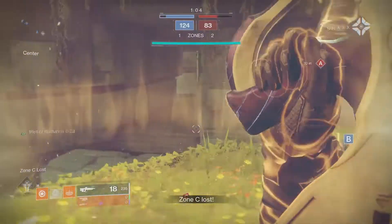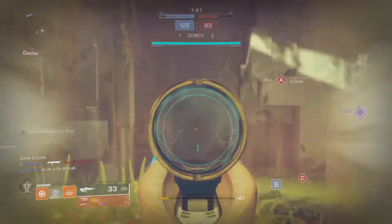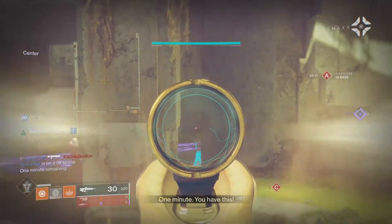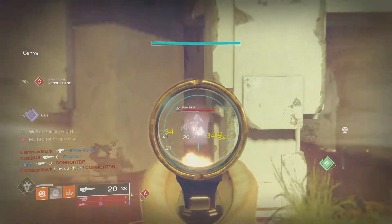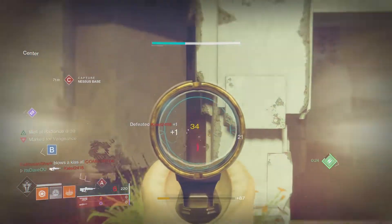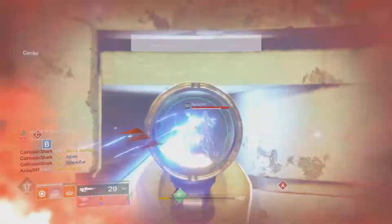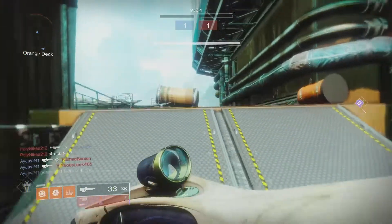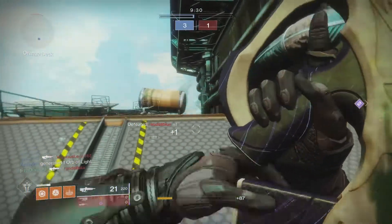I was using the Nightshade curated roll, which is a lightweight frame — man, that thing was slappin', especially with Kill Clip. If I had this thing with Kill Clip it would be freaking amazing. On the PvP side of Gambit it wouldn't be too bad either. The transition I was talking about earlier would be easy, because you can go from shooting adds to finding an enemy invader and taking them out from a distance, without having to waste time pulling out another weapon like a Queensbreaker.